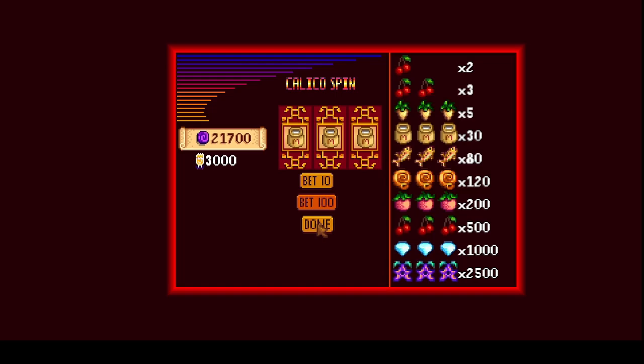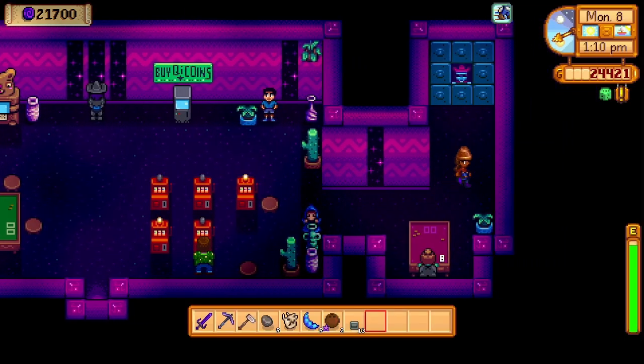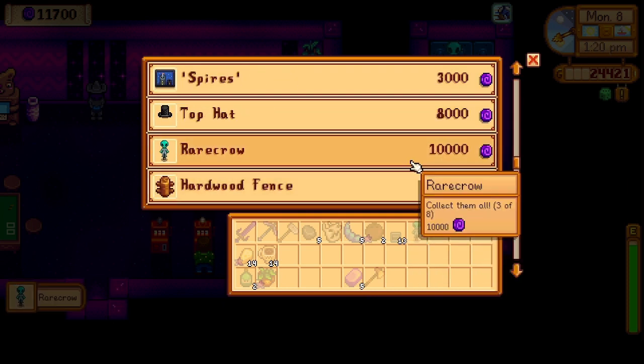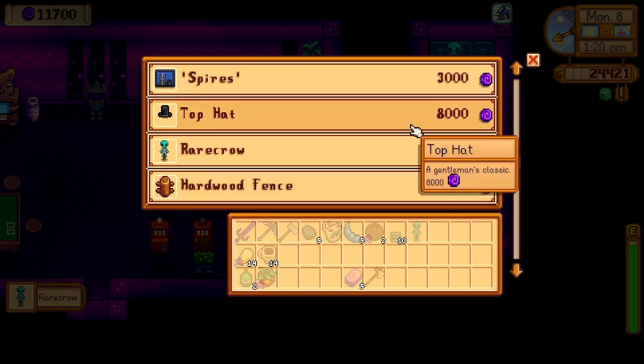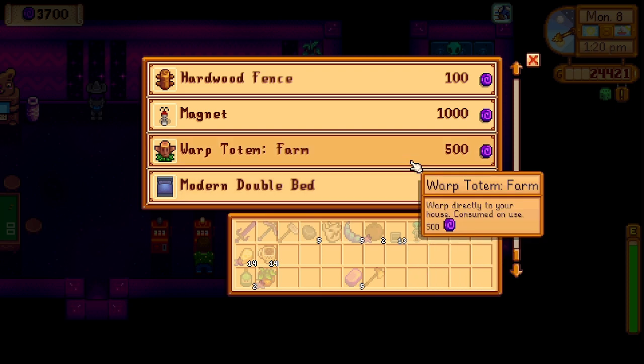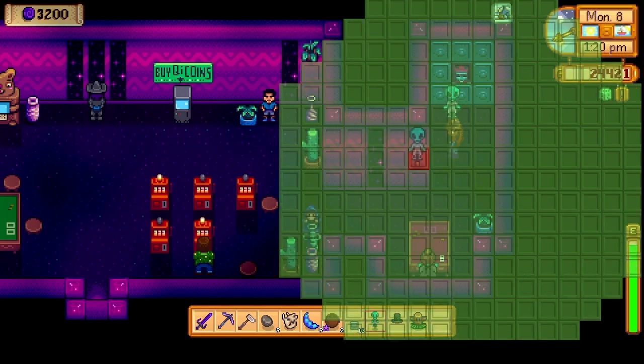Got to over 20,000 coins - I'll have to redeem that. I'll take the Bearcrow and another hat - this is hat number 11. What else can I afford? I've got 3,700 still. Let's take a Warp Totem to the farm. I think we're good.